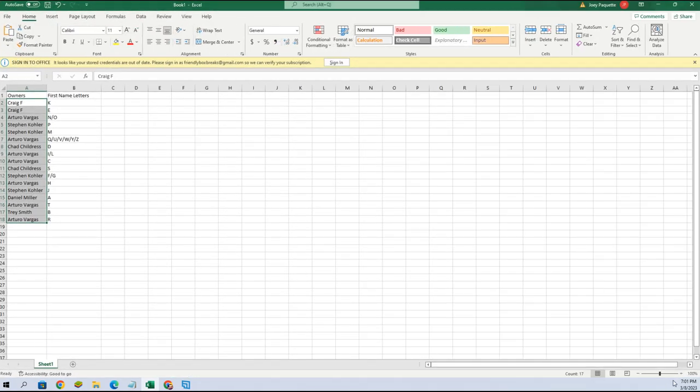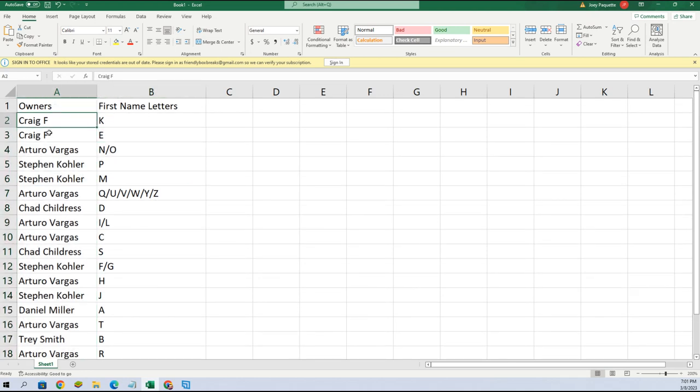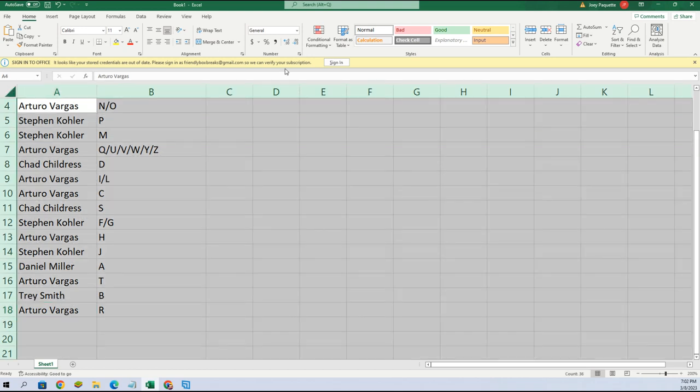Let's make this real big so you can see. First name letters: Craig, you got K, A, and E. Arturo, you got N and O. Steven, you got P and M. Arturo, you got Q, U, V, W, Y, Z. Chad with D. Arturo: I, L, C. Chad with S. Steven with F and G. Arturo with H. Steven with J. Daniel, you got A. Arturo, you got T. Trey, you got B. Arturo, you got R.